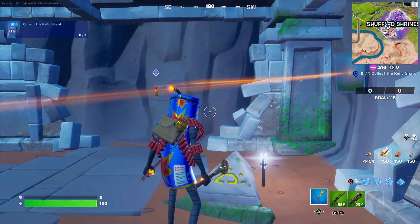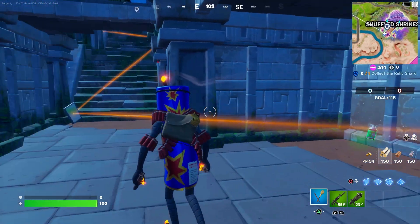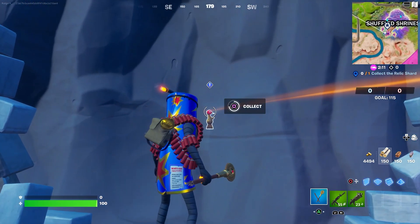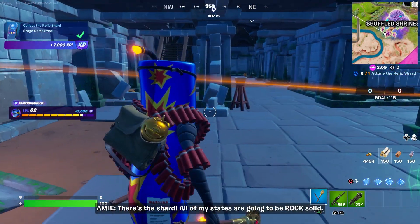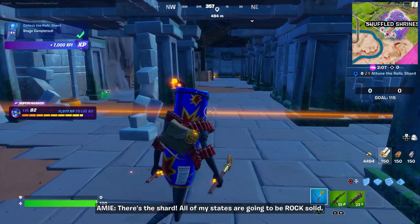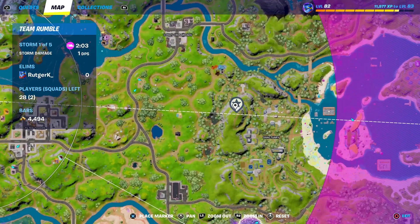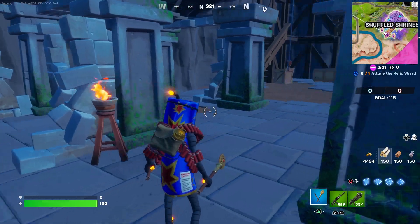Did we align it? Yes, we did. So now we have to collect the relic shard, and the relic shard is over here on the wall. Let's collect it — here's the shard. All of my states are going to be rock solid. So now we have to attune it, and in order to attune it, we have to go to the hill west of the Sanctuary.